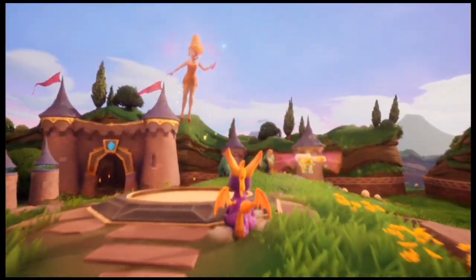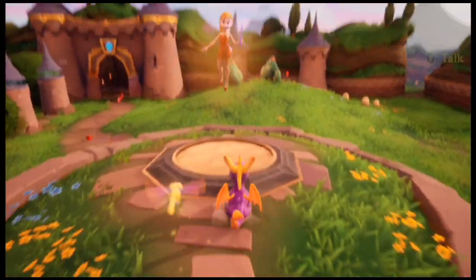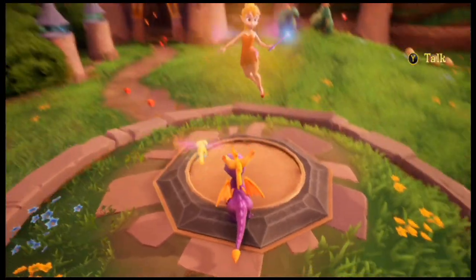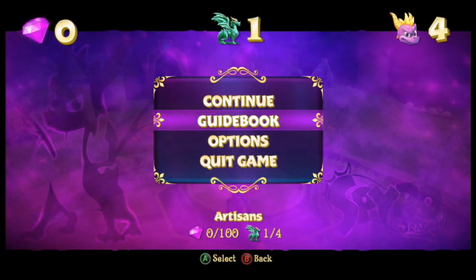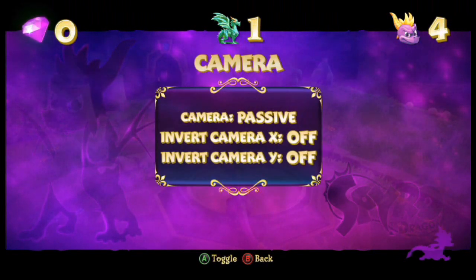This fairy will pop up and she'll save your progress. You can replay the dragon cutscene if you go up to it and press Y. I'm gonna go down to options real quick and turn the map on — this is something that's new and it's gonna help us out a lot.